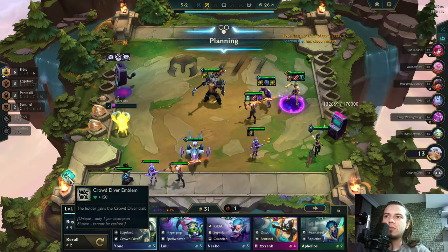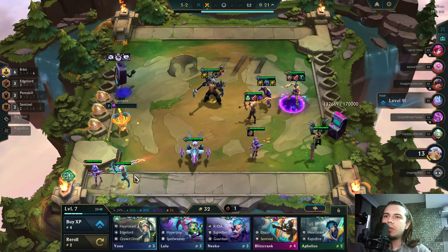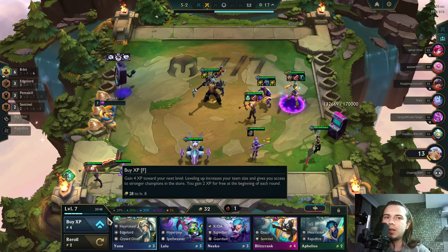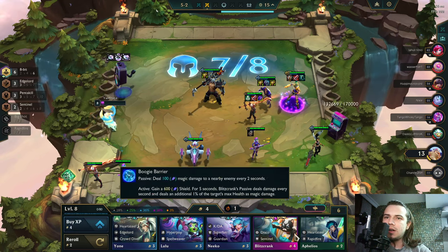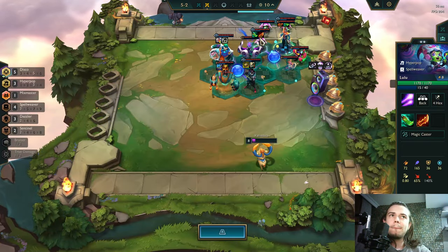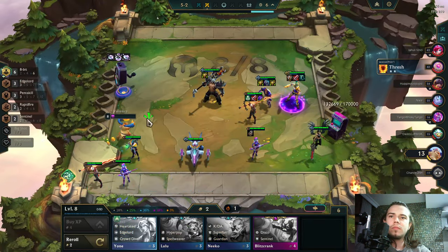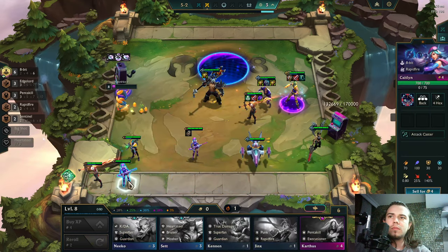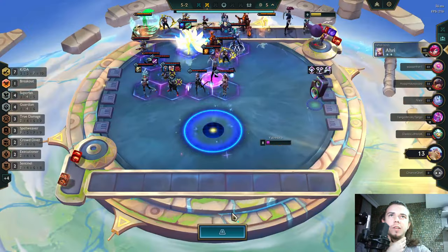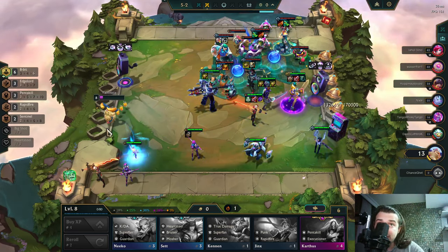I don't need Edgelords. 28 gold — I need big shot and rapid fire. I unlocked rapid fire — that's great. I'm betting on Viego and Caitlyn upgrades. Viego and Caitlyn upgrade and that's a GG.